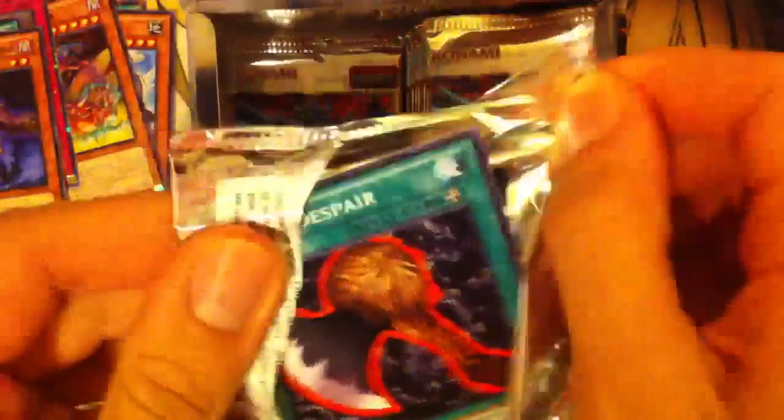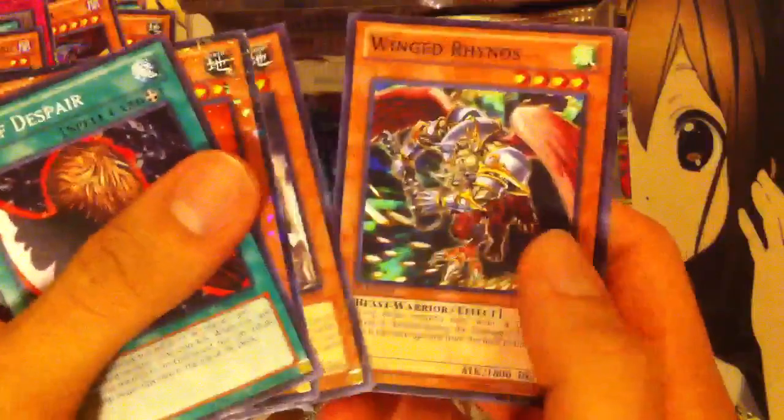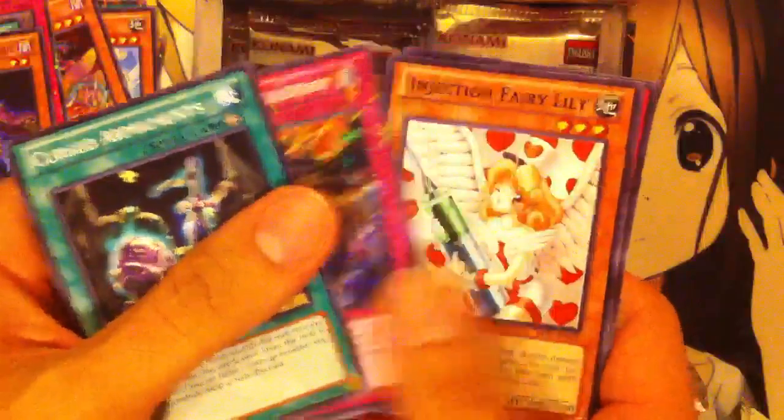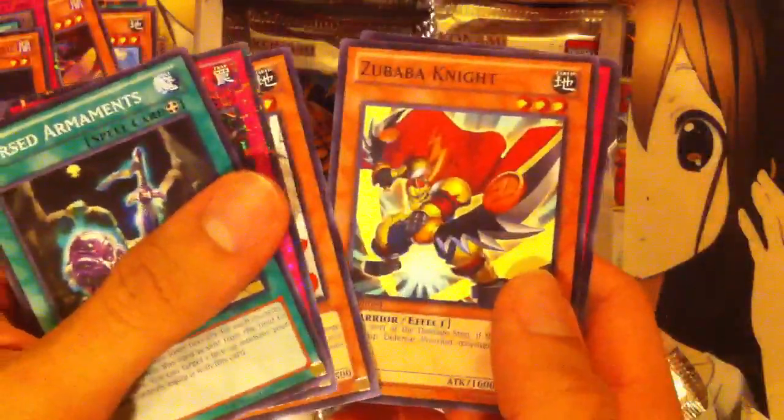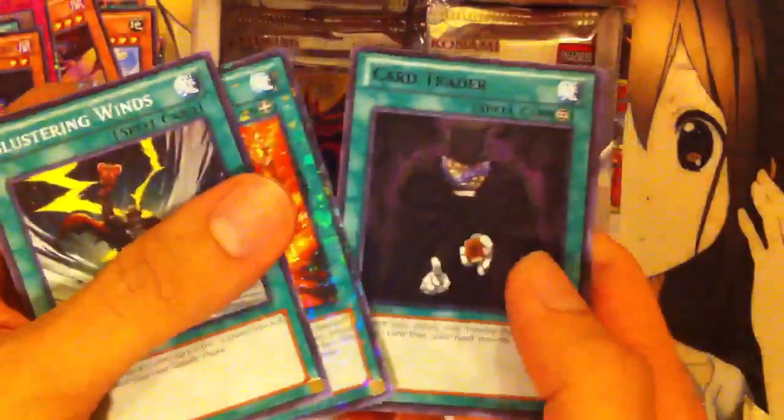I think Abyss Megalo is a rare, if I'm correct — I don't remember for sure though. Drillroid, Ancient Gear Golem, Winged Grinos, and Oracle of the Sun. So we've got four more packs on the left side, so we're moving along pretty nicely. Cursed Armaments, Memory of an Adversary, Injection Fairy Lily, Zubaba Knight, and Cloning. We have Blustering Winds, Big Bang Shot, Card Trader, Goblin Elite Attack Force, and a Shield Warrior.